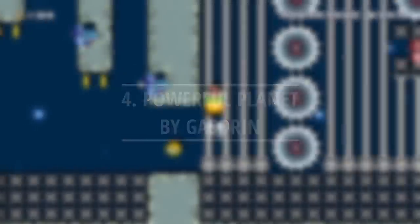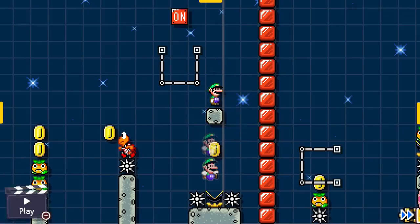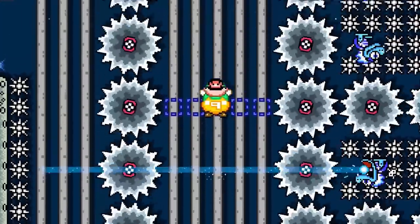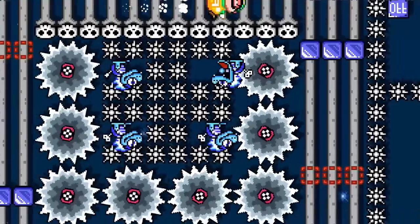Luigi is discovering an upside-down planet out in space. In the underground night theme, the entire course will shift the gameplay upside down. Luigi's balloon powers work perfectly for this because he's able to stop all momentum and float in place before moving forward.